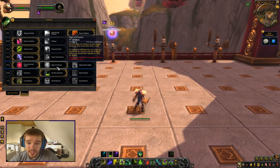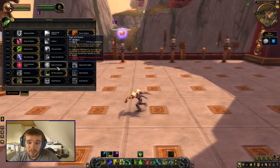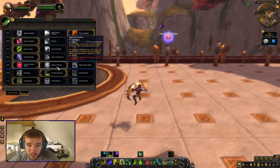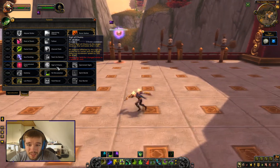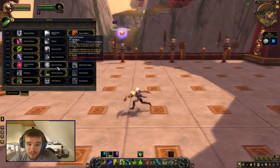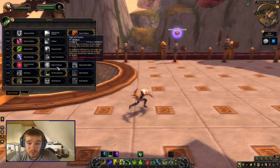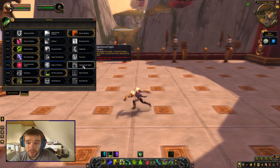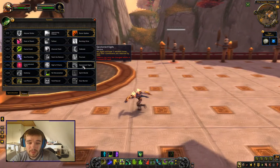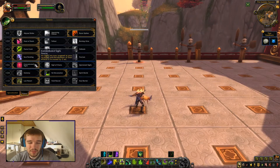Sigil of Chains places a sigil at the target location that activates after 2 seconds — enemies affected are pulled to its center and snared. Another talent makes all sigils activate 1 second faster and reduces their cooldown by 20%. I would probably take the faster activation one over Sigil of Chains.